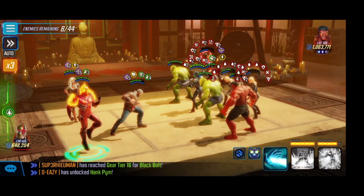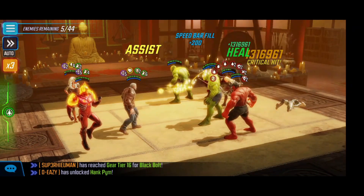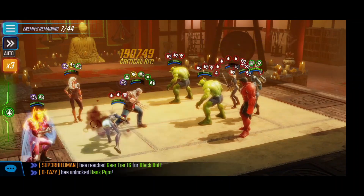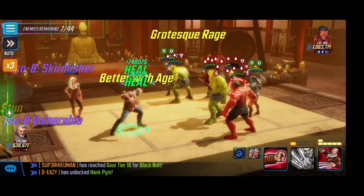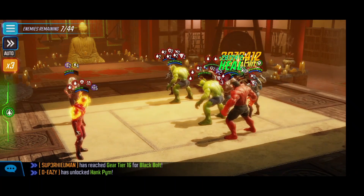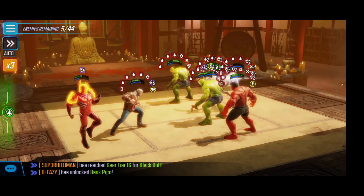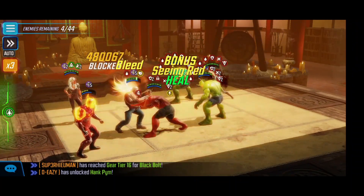The next wave ends up coming down — there are two Abominations and the Red Hulk. Nova finishes off the one Red Hulk, so we're going to try to do the same on this new one. Old Man Logan uses the special into the Red Hulk for a trauma stun and control on him. Old Man Logan's turn comes back up and we use the ultimate into the Red Hulk to get trauma along with some negative effects. For Black Cat's turn, we target the Mockingbird that's almost dead and use the basic. Old Man Logan finishes the Mockingbird off, so now we only have four characters left in this wave.